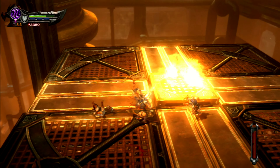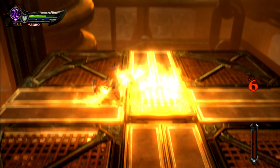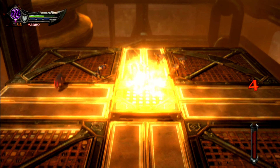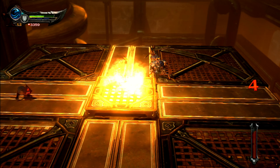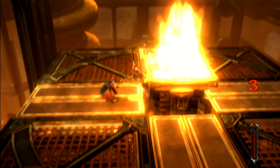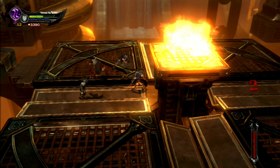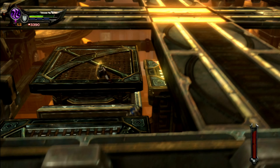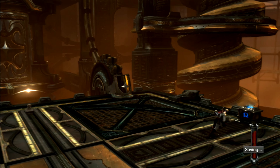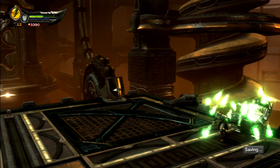If I stun these enemies enough I can then get them into the fire. Getting closer to the top. Finally made it out of there — we're almost getting to the top, and once we're atop we can make our way onto the lantern.